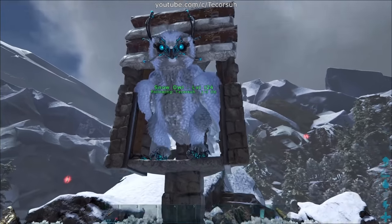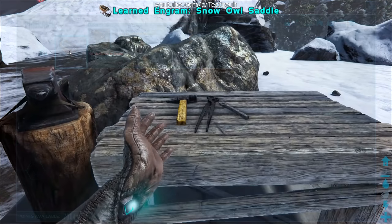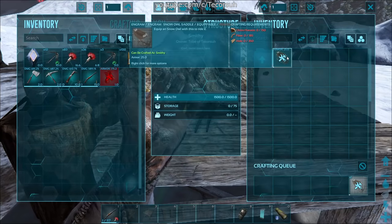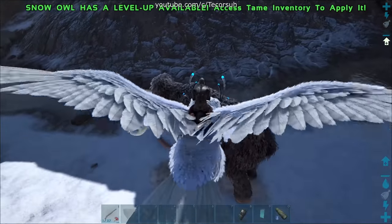Now for the neat facts I promised earlier. The Snow Owl saddle can be learned at level 61 and can be crafted in the smithy with chitin, fiber, and hide. Their primary attack is a Talon Swipe or a Peck.